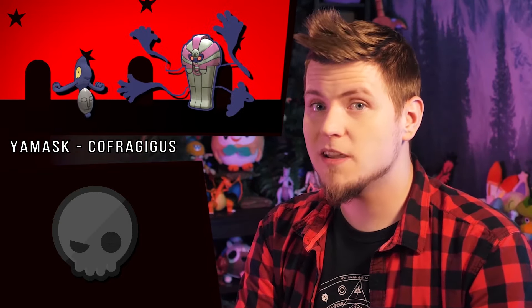Yamask is based on the Egyptian Ba, which had green and dark blue feathers, hence the dark blue here. The mask it carries, as well as the sarcophagus on its evolution, went from gold to silver. Interestingly, while gold is considered to be the skin of the gods to Egyptians, the ancient Egyptians sought silver more than gold — thus silver was more valuable, and the shiny color is an upgrade.